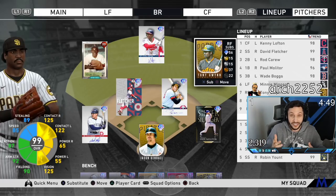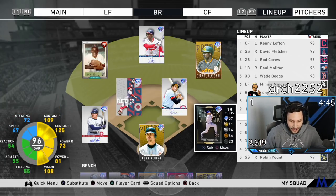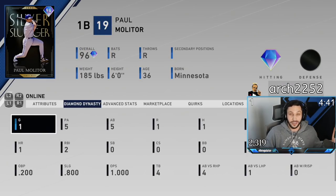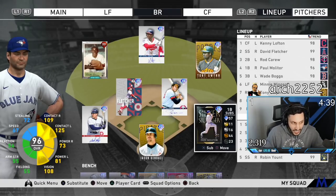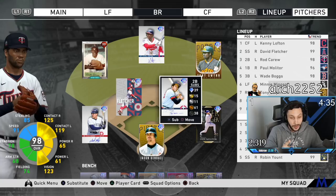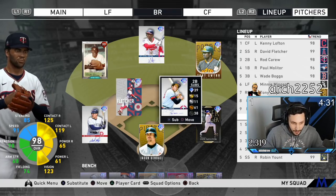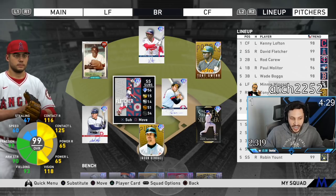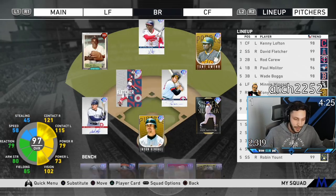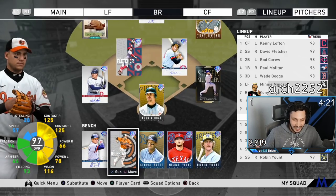Last year the Tony Gwynn card was so good; this year the man swings a noodle — hopefully that changes today. At first we got Paul Molitor; I kind of like this card, he did go to the moon before. At second base we got Rod Carew, this man is super glitchy — I would not be shocked if he hits a homer. At short we got Fletcher, at third we got Wade Boggs, and behind the plate we got Jason Kendall.